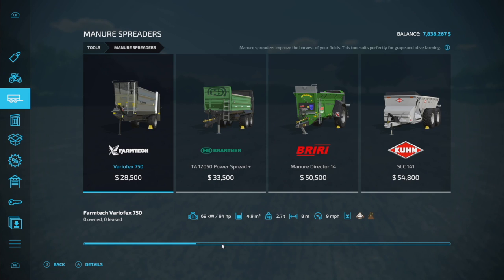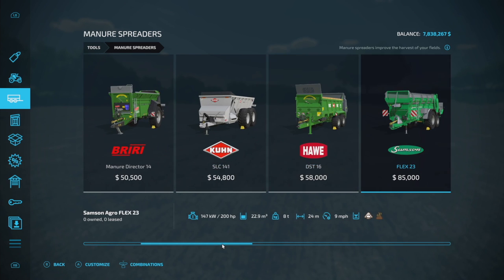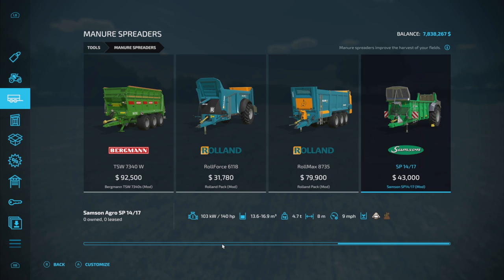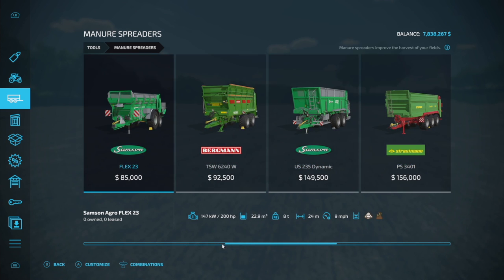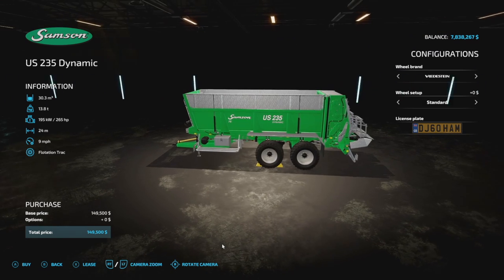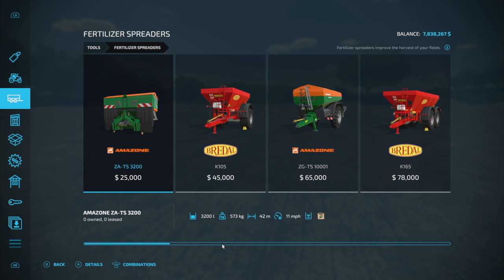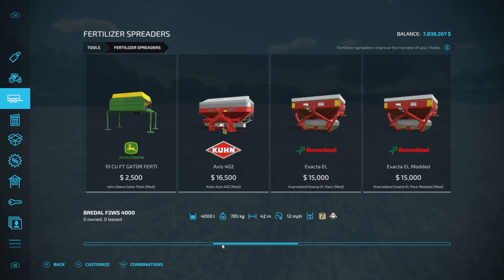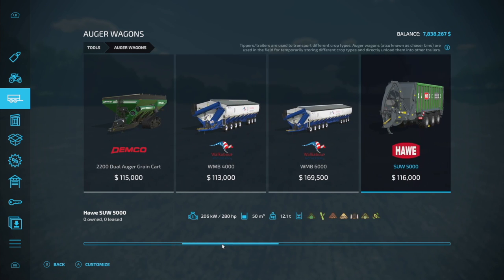Making our way into new mods for PC and Mac players — first is the Enhanced Fill Type Categories. One of the things this does is add lime to all manure spreaders, all fertilizer spreaders, and all auger wagons. It's pretty cool — something you could probably do by coding, but now every single one has it. There are some exceptions where it did not work, which is interesting.